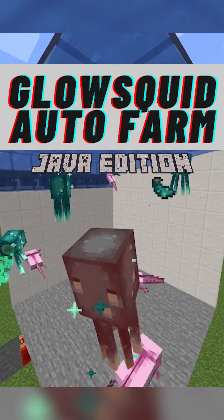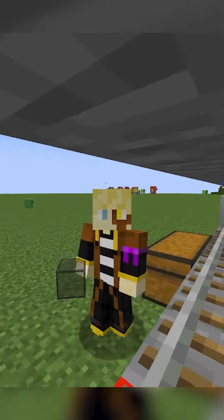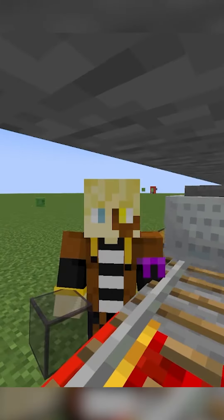Minecraft builds you need in your world, part 16: the glow squid farm. Glow squids are like a nightmare — something messed up by Dream — and usually appear in the dark.